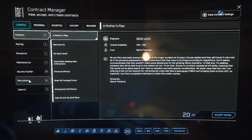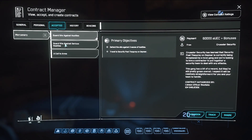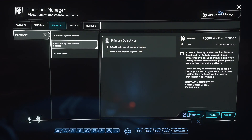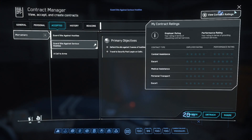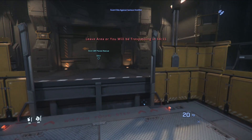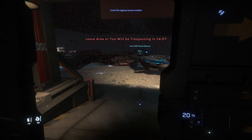Moving on to the next mission. Guard Against Serious Hostiles — this one is on Selen as well, so we don't have to go jumping across moons. We'll just go to the next location.